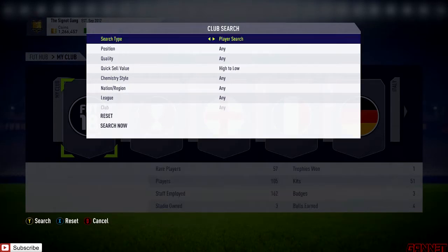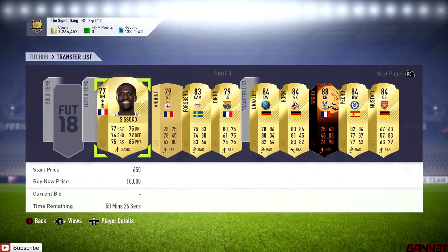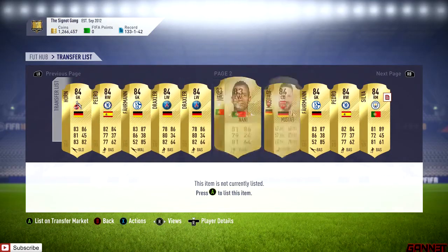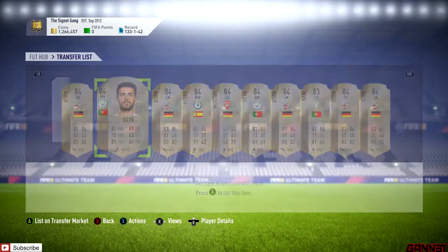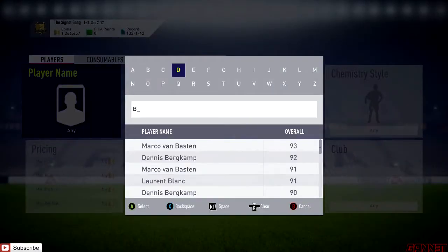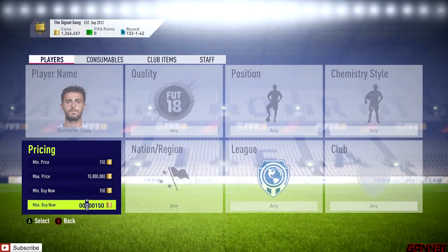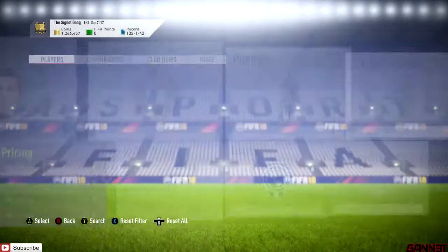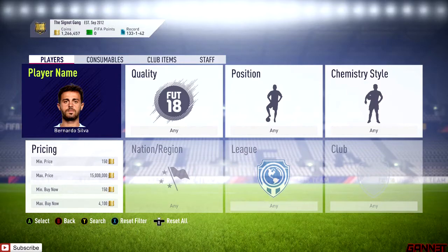I'll go over to my trade pile quickly and show you guys who I've picked up. If you don't want to go and pick up special cards, your Premier League high-rated cards like your Pedros and Mustafis will be decent. One of the best ones is Bernardo Silva - I picked mine up for 3.3k. I believe he will be going around five, six, seven thousand coins by the time we reach the day of the squad builder. He's now going for about 4k, so he's gone up a little bit since I picked mine up a few days ago.